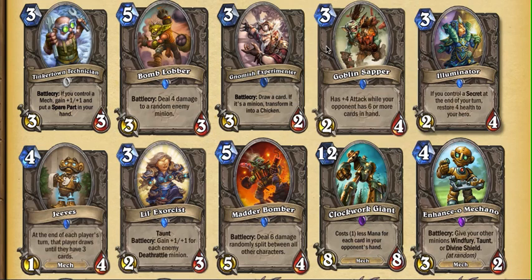The Gnomish Experimenter — I think this card's terrible. I think everyone does so far. Trump tried to argue for it, which I found funny. But even in spell-heavy decks, which is the one thing you could say about this card — we'll put it in spell-heavy decks and it won't matter — it will matter. Because in spell-heavy decks, usually the things that are important are the minions. For example, in Miracle Rogue, if you draw the Gadgetzan, or back in the day when it was the Leroy, and it becomes a chicken, you lose — and that's not worth it, just to draw one card.